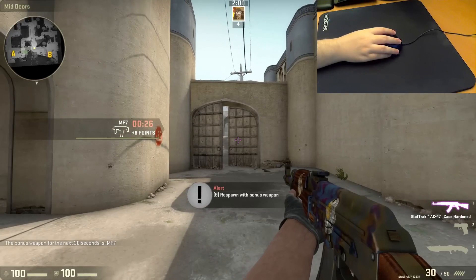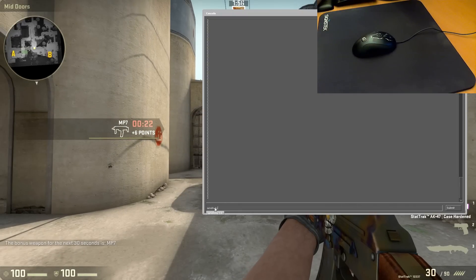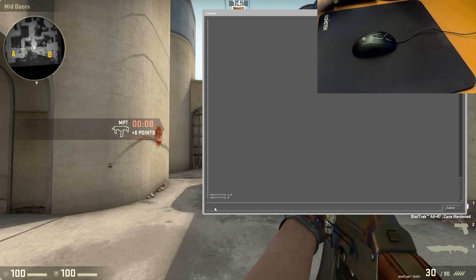That brings up our final setting — the one you've all been waiting for: the in-game sensitivity. Think of the sensitivity variable as a software-based multiplier to your DPI. So if you have 400 DPI and 2 in-game sensitivity, it will be the same as 800 DPI and 1 in-game sensitivity.